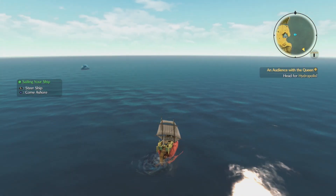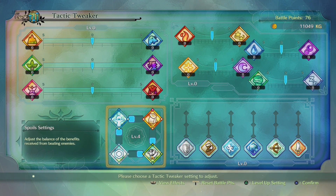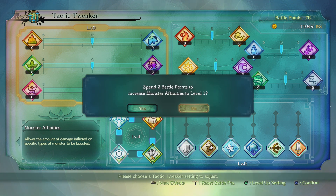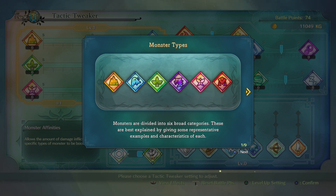I guess we're fighting them on the boat then — things are going to be constantly jumping aboard. Should I use the old tactic tweaker? I'm not really bothered with it, basically because a lot of the battling has been so easy I don't even really fully understand it. But I can spend my battle points. I haven't increased the level of this setting yet, so it's locked — press the level up setting first. Monsters are divided into six broad categories; these are best explained by giving some representative examples of characteristics of each.